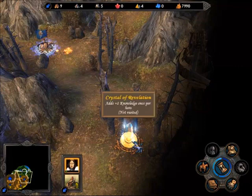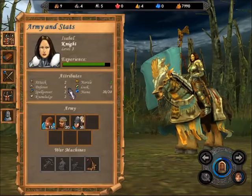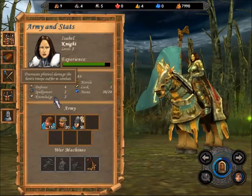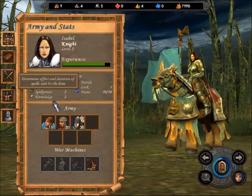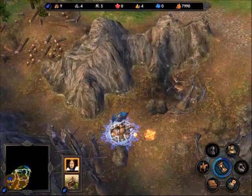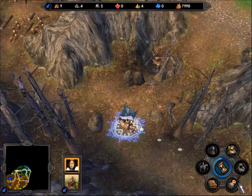That's a Crystal Revelation — it boosts the knowledge of the hero. You should probably go over the hero stats: Attack boosts the attack of your creatures; Defense boosts the defense of your creatures; Spell Power increases the effect and duration of spells; and Knowledge affects the amount of mana you have — it's ten mana per point.